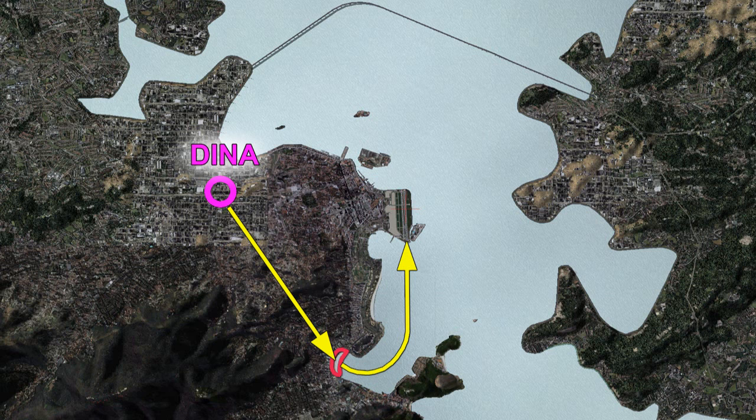Once we're over the beach, that's when we start our turn onto final. This turn is going to be a pretty steep turn — about 25 to 30 degree bank. Over the beach we should be at about 1,000 feet, and as we're rolling out on final we should be at about 700 to 800 feet, putting us right where we need to be. We'll do our best to roll out lined up with the runway, and if not, make small adjustments.